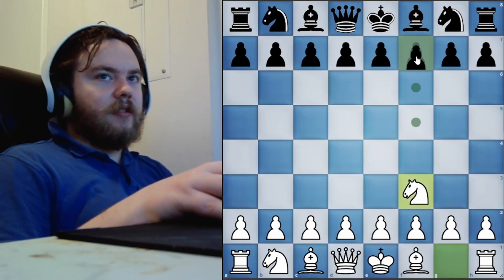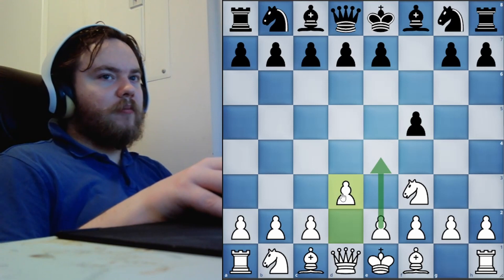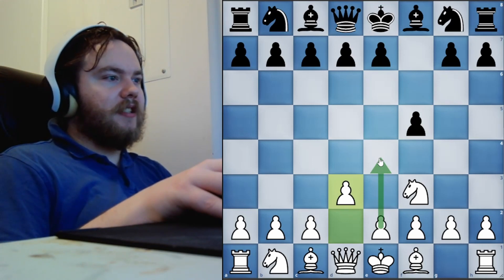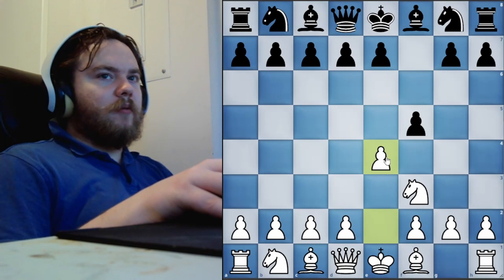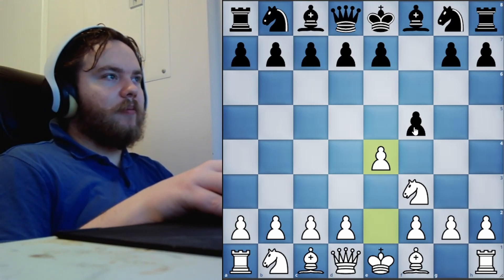Against the move pawn to F5, what we're going to do is play pawn to D3 and play for an immediate pawn to E4. This line is called the Delayed Lizardson Gambit, and it is very, very dangerous.